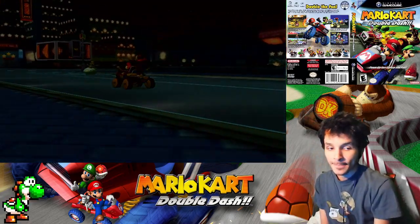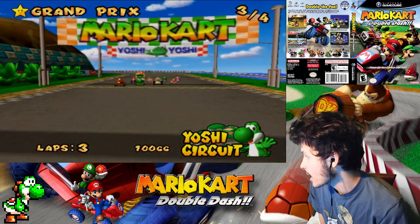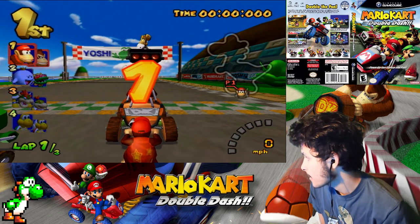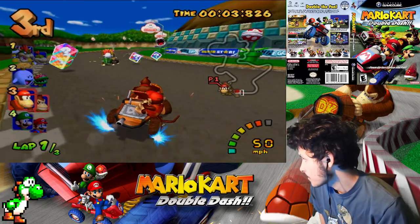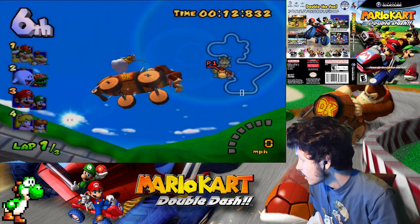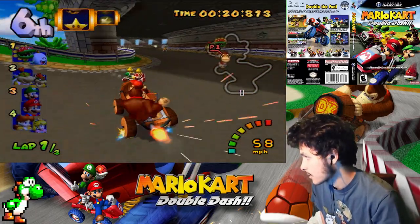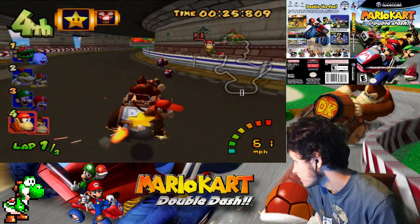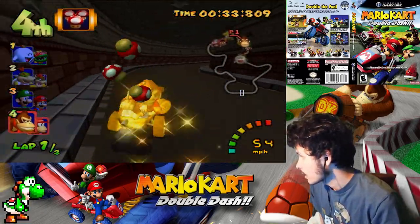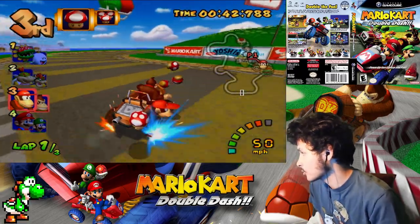Alright, next race — Yoshi Circuit! Let's do this. Bam, let's go! There was a shortcut over here. I was not fast enough for that — I guess I'll have to do that for 150cc. I have a star — I'll smuggle this star, don't worry. Shortcut — let's go! That was one hell of a shortcut. This time I'm not going to take the shortcut because I'm not fast enough.